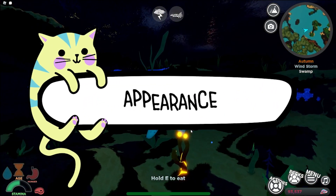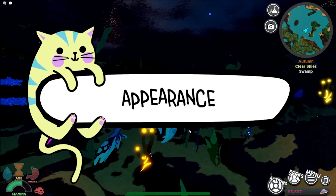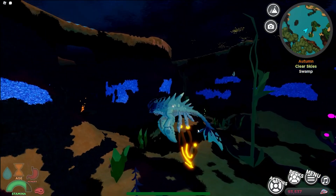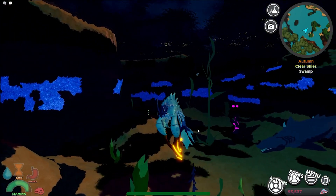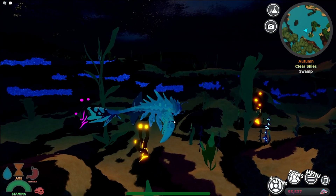The wiki has no appearance information, but as you can see, it looks like a lobster. These are the default colors, so you see it uses dark, medium, and light blues. It has two little legs in the front and large claws, much like a lobster.